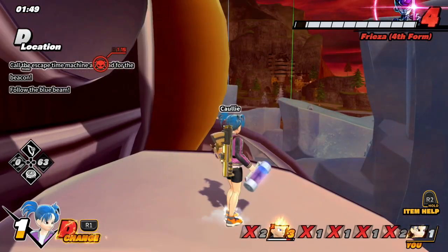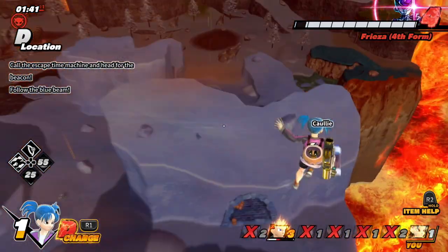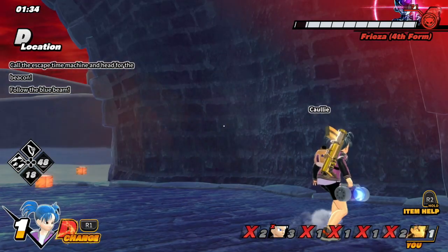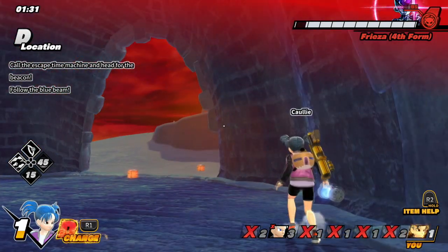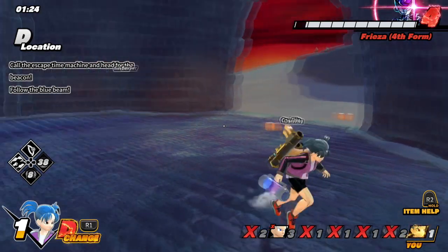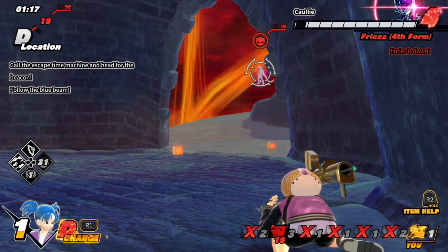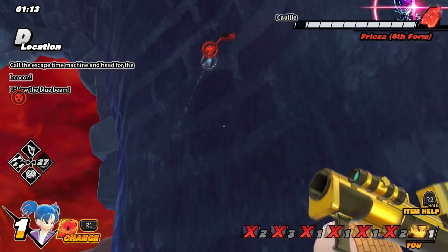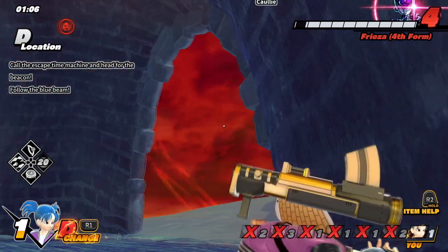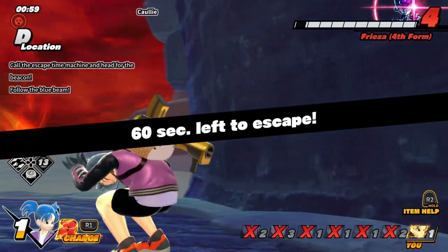Stay away, Frieza! You damn jerk! Okay. Blue light. Where's the blue light? It's way over there. It's cool. I can do it. Just gotta play it safe. Oh no. Stupid teammates. Don't come this way! Please don't come this way. Oh, for the love of Shenron! Go away! Oh man. Phew. Okay. Whew. Holy hell. Finally safe, I think.